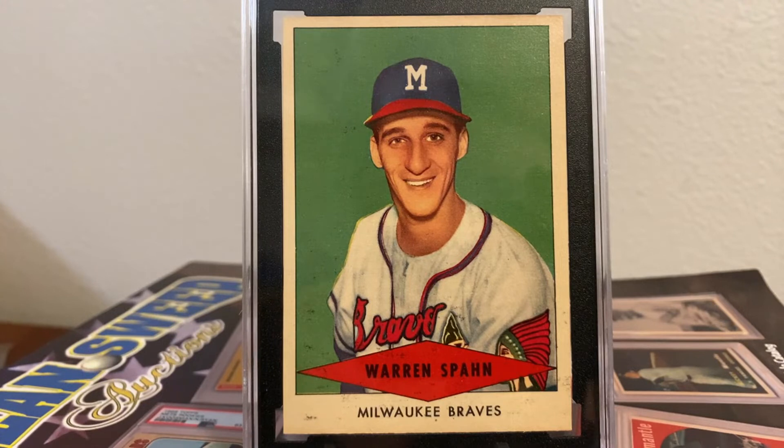Spahn was known for using a very high leg kick to start his pitches, confusing batters by showing three balls instead of one. As a lefty, Spahn could keep track of any runner on first base, as well as avoid telegraphing whether he was throwing to the plate or to first base, thus requiring the runner to stay close to the first base bag.